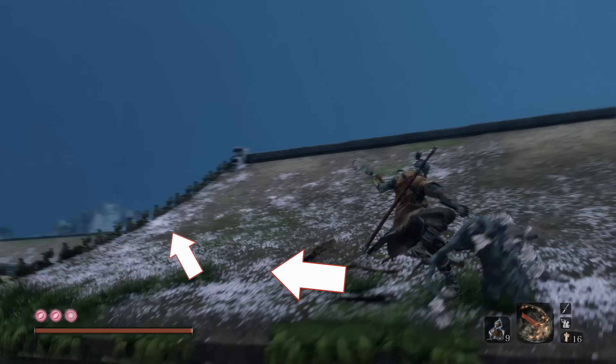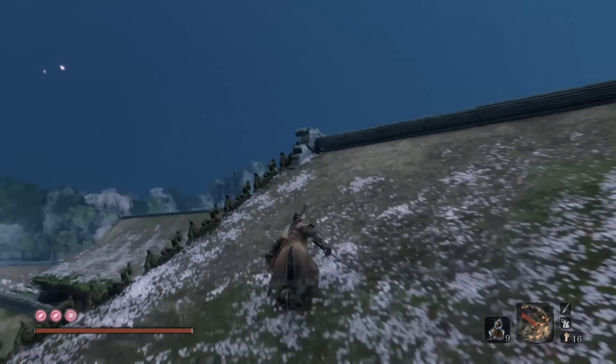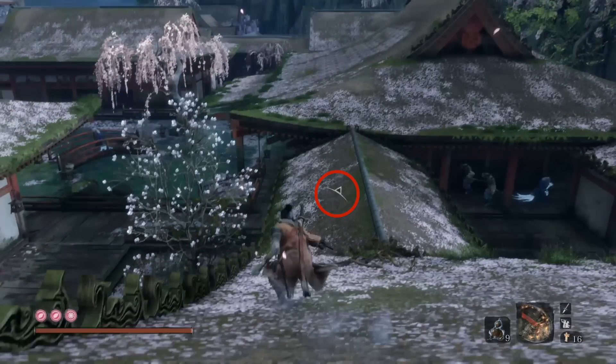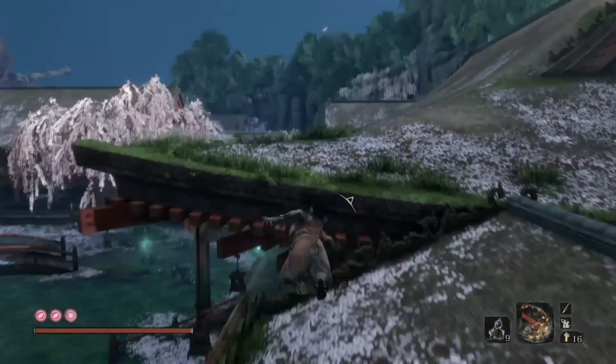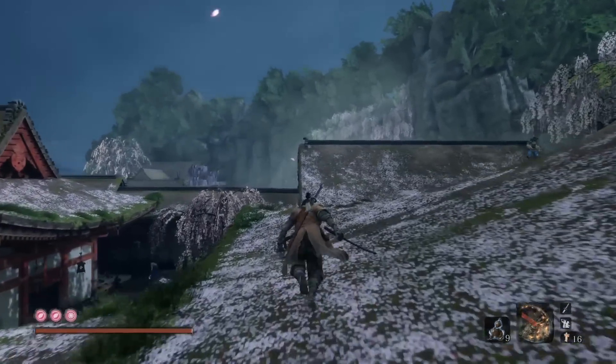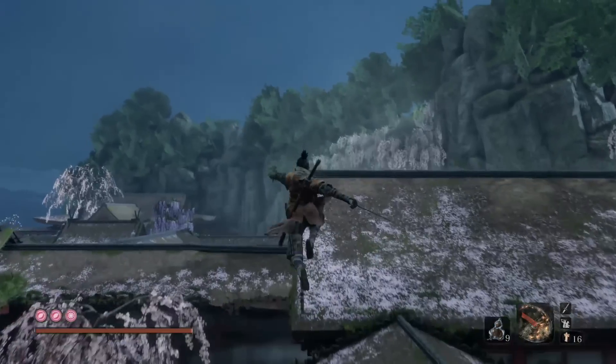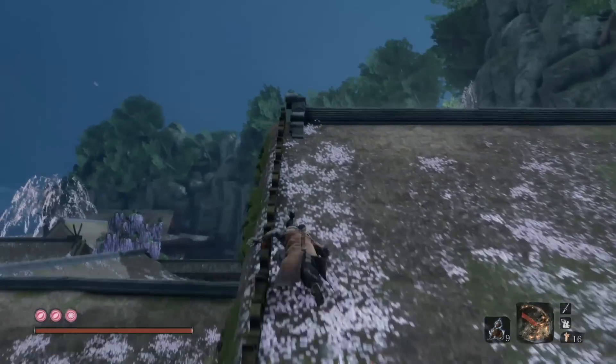If you want to attack them you can, but in this guide I'm going to show you how to avoid everybody. We're going to go around up and cut across the very back side. There's a bad guy, so we're just going to run. You will get some attention, you're going to get aggro, but it doesn't matter — you're not going to trigger it. Just keep running along the back side of this roof. Our destination is right there, so keep sprinting. Hold that dodge button and we're going to hop over, then drop down.